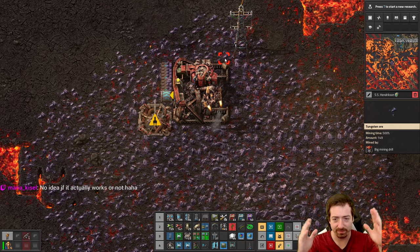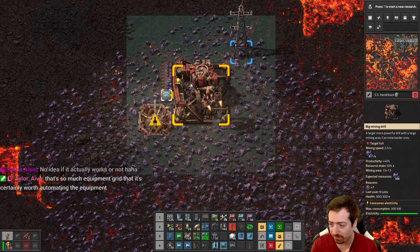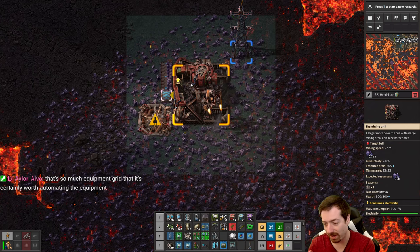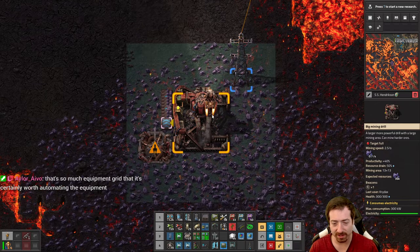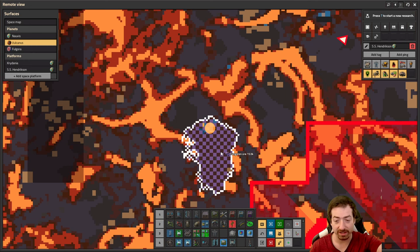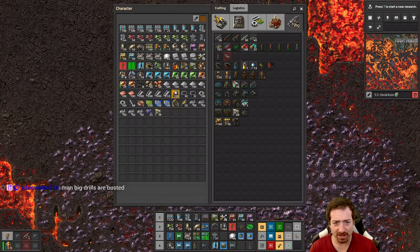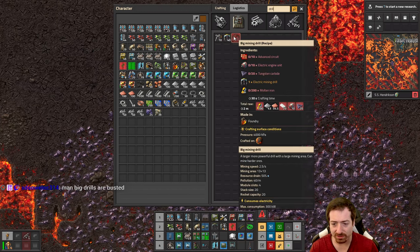Do you see resource drain over here? Resource drain of 50 and a productivity of 40 means that I'm making 1.4 ore for every 0.5 ore that is actually being consumed from the patch. So I'm already at like triple — and that's without having uncommon drills or anything. Even though this says 153,000 tungsten, I'm gonna end up producing almost 450,000 tungsten out of this. The mining speed is 2.5 — that's five times faster than a normal drill, which has a mining speed of 0.5. So five times faster with half the drain.